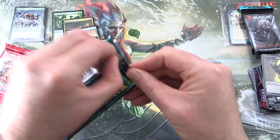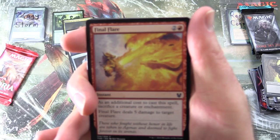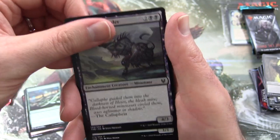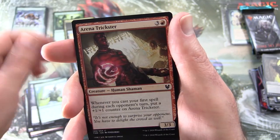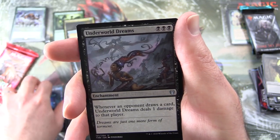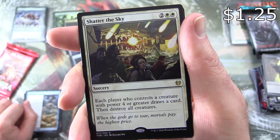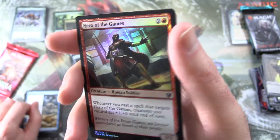On to some Theros Beyond Death — looking for some Titans. We have Final Flare, Transcendent Envoy, Riptide Turtle, Relentless Pursuit, Nyxborn Marauder, Moss Viper, Scavenging Harpy, War Briar Blessing, Arena Trickster, uncommon's Callaphe Beloved of the Sea with the Showcase Constellation artwork, Underworld Dreams, Medomai's Prophecy, and the rare is Shatter the Sky. Sorcery for four: each player who controls a creature with power 4 or greater draws a card, then destroy all creatures. Nice board wipe.